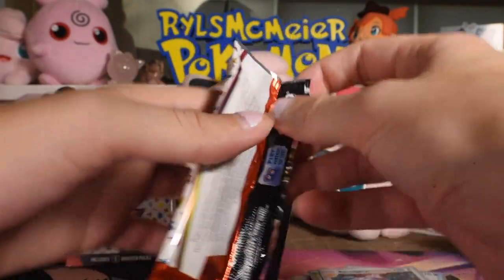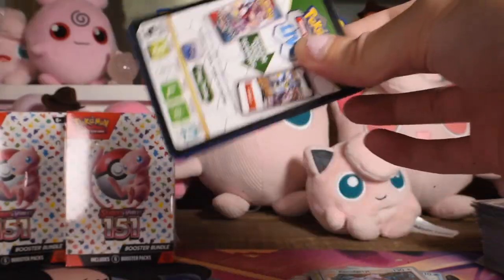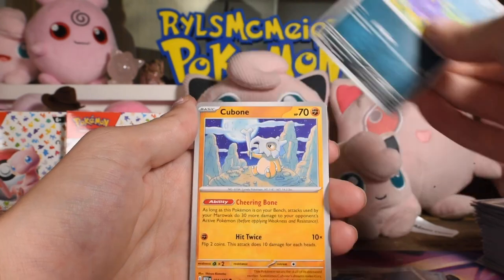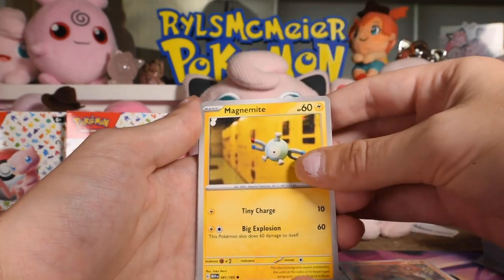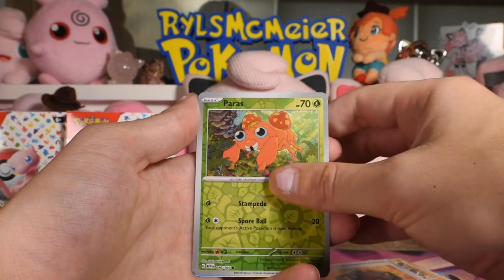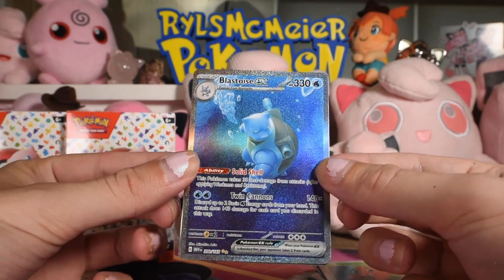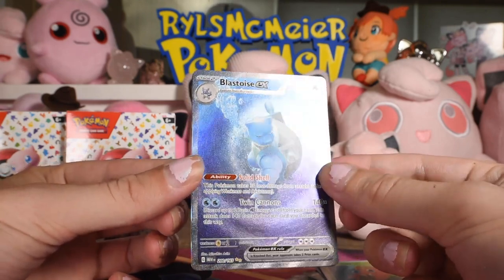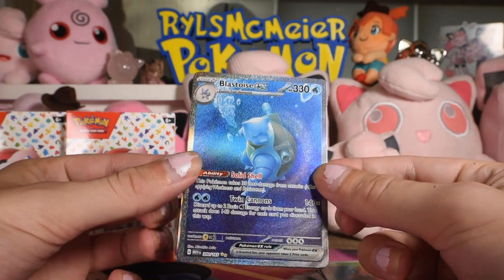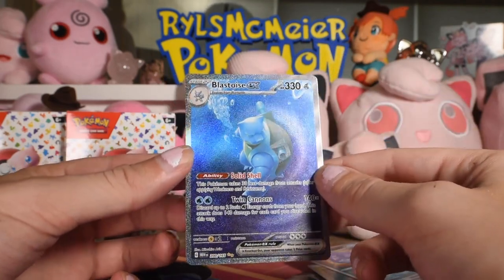The hit pile is just a collection of holo energies at this point. Last pack in the third booster bundle. Code card, non-holo energy. Ekans, Cubone, Vulpix, Magnemite, Yukimori — both of them are Yukimori, that's cute — Giovanni's Charisma, Rhydon, Rigid Band, Paras reverse. Oh, there we go — we got the Blastoise EX illustrated rare full art! Very cool, pretty decent centering too. Not bad — that is a gorgeous card. And a Weezing. Let's put that in a sleeve immediately.